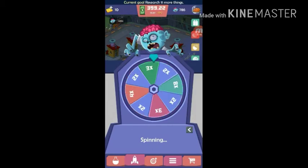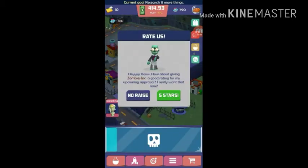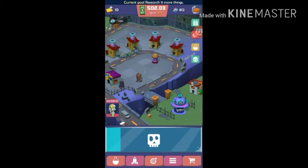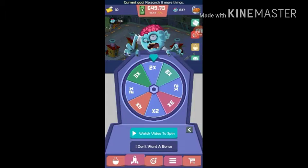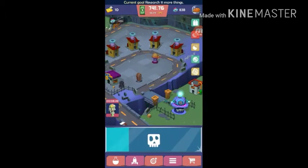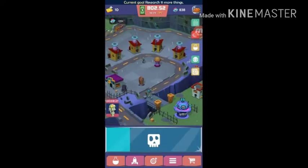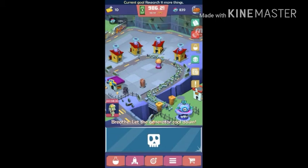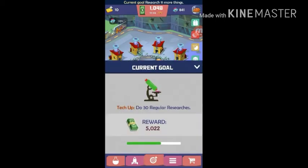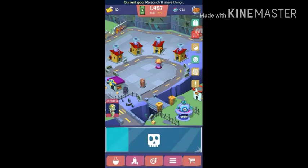Spinning the wheel three times. Can I do it again? Never mind. I did not press that. So what is this bullseye in the middle - current goal? I need to research 11 more things up here at the top. Then this says do 30 regular researches, so I need 11 more.